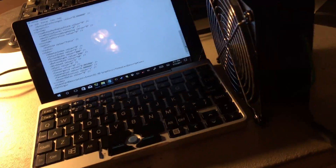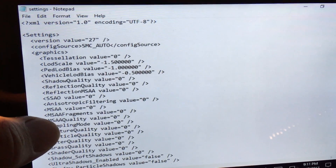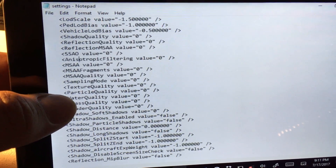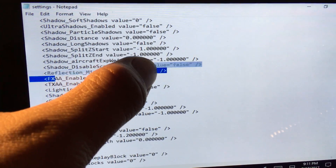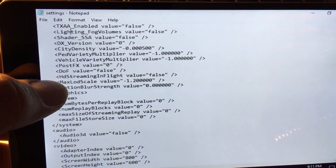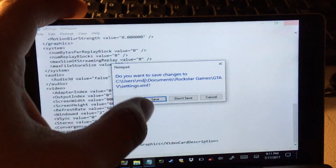I have changed my settings for Grand Theft Auto 5 in the Documents folder. Here's what my settings look like — some of them are even at a negative value just so it doesn't run out at all. Pretty much anything that was true on the values is now false. The vehicle variety multiplier is at a negative as well, so I'm going to save it.